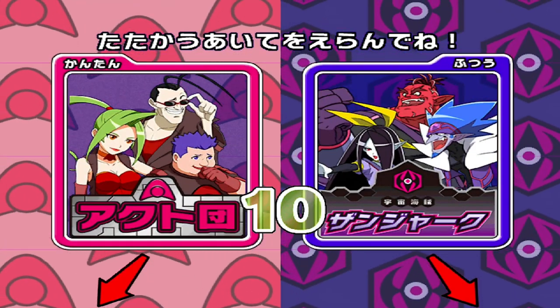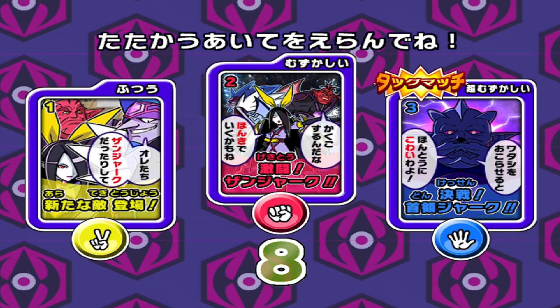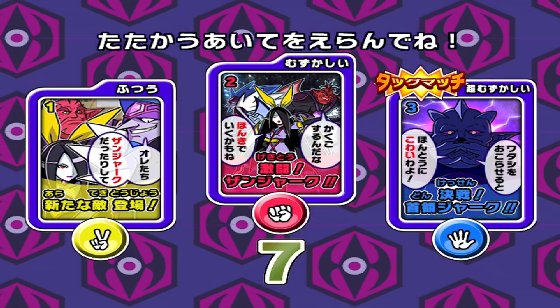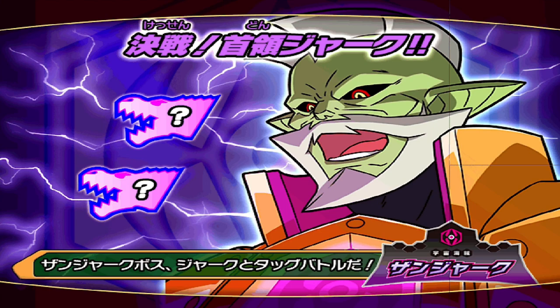Hello everybody, it's HistoryGamer back for more Dinosaur King. It is part three of our Alpha Dinosaurs Beaten series. And in this session, we are going to take on Spectre as Rod and Laura. Right then, let's get started, shall we?